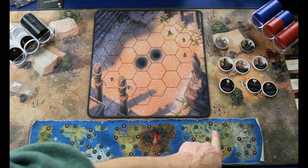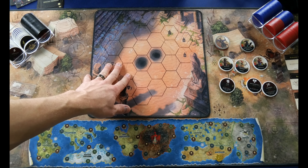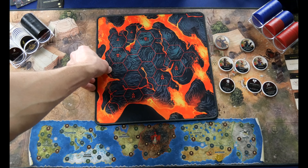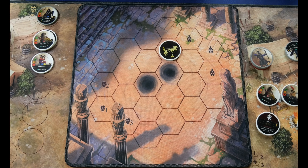Each region has a different skirmish map, with their own modifiers and ways to further add to the variety of the game. This is the map for the Parthian, and on the back is the map for the Vesuvians region. Let's cover how combat works. This is the biggest part of the game, yet it's very simple.